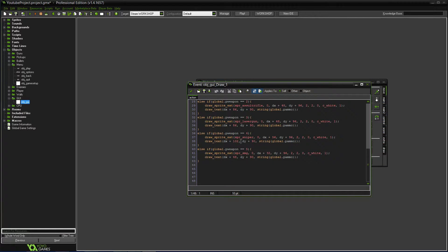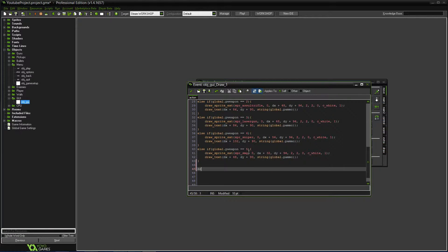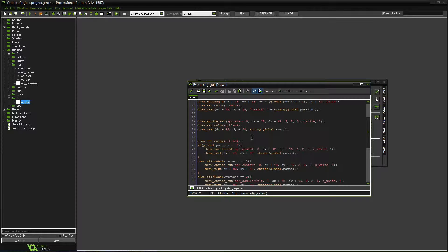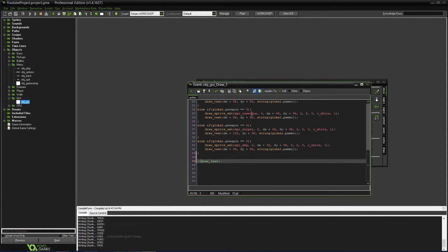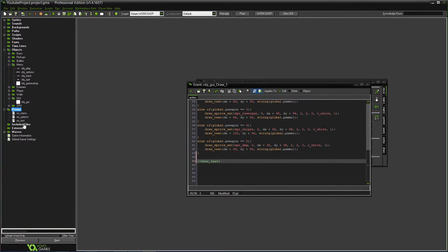Here's what we're going to do — we're going to use draw underscore text. Wait, do we have a font set? I don't think we even have fonts, never mind. So here's where we're going to draw this. Let me run it and see where we are. Let's see where we have the GUI as of now — we have it in this corner, so we'll put it over here. The size of the room is important too.